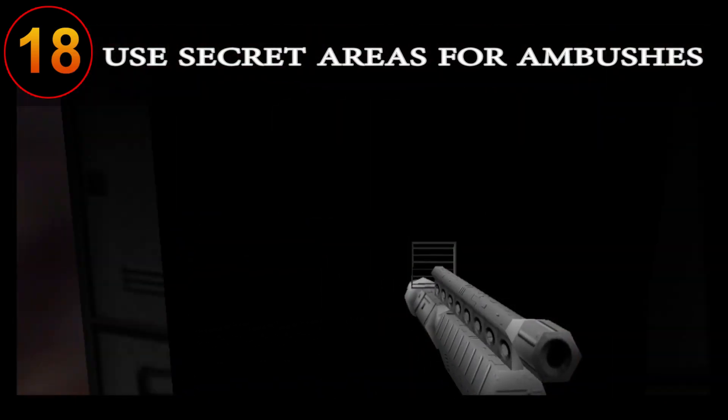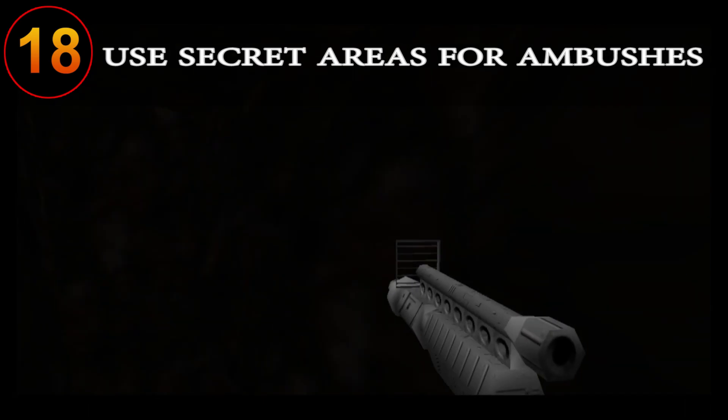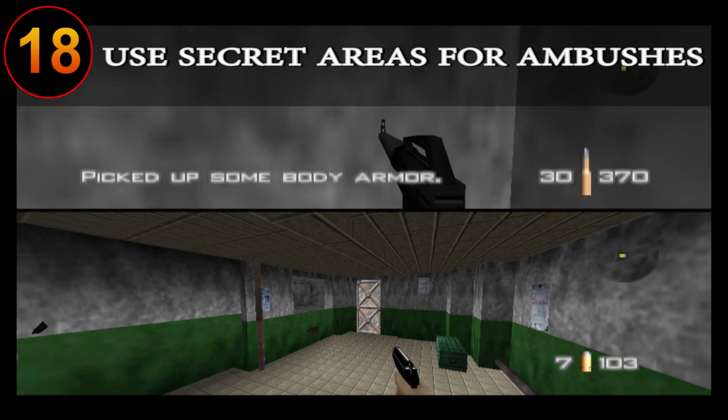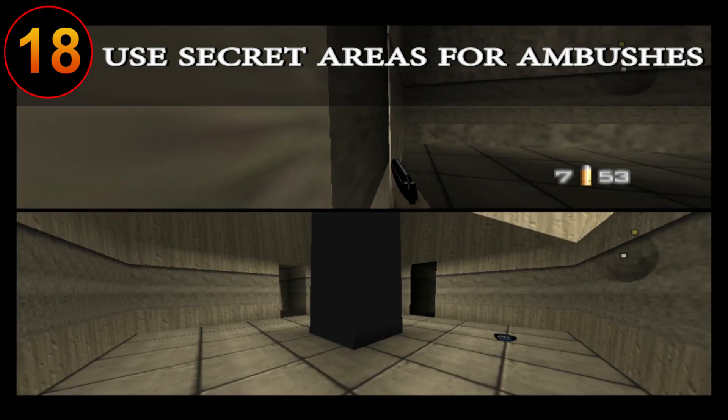Try to utilize secret passageways whenever possible in both single player and multiplayer maps. For example, on stages like Archives, Caverns, and Egypt you can find hidden pathways and doors that will help you sneak up on both enemies and other players.